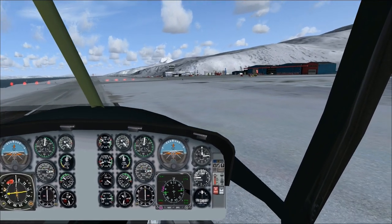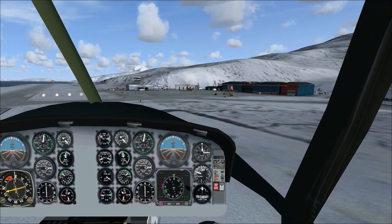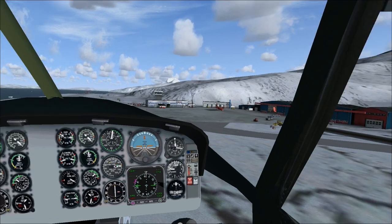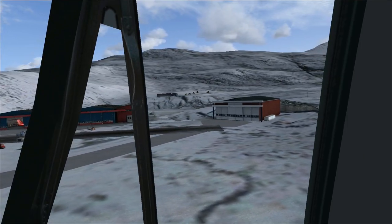First things first, let's talk about the price of the scenery pack. This is a $17 pack of scenery. This is payware, this is DLC, this costs you money. So if you like flying in and out of Greenland, it might be something to check out. It's pretty cool. It's got the buildings up there.